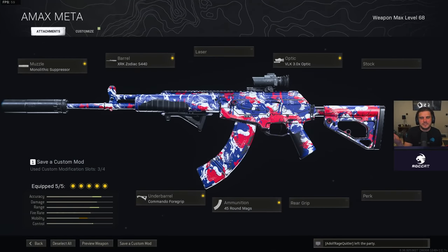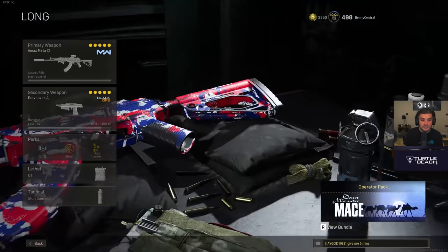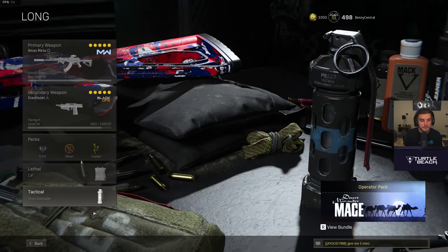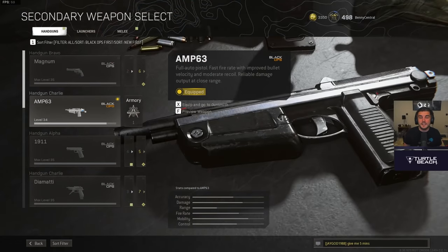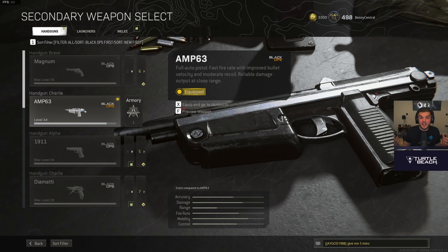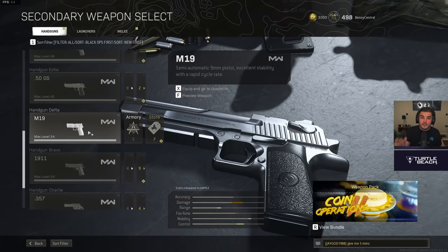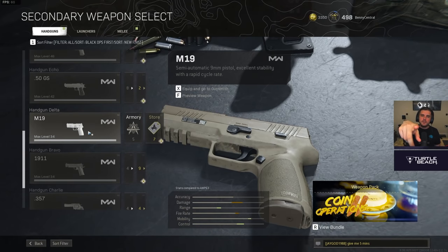I'm pairing this with the Amax. It received a nerf to its headshot damage modifier, but it is still the best gun in the game for mid to long range — upper chest and headshot damage lets you take people down very quickly. You could go for the RAM-7 or the Krig, but the Amax is still king of the assault rifles. The full loadout rounds out with C4 and a stun grenade. Let me know what you think about the Amp 63 in the comments — personally I'm a big fan and I think it's going to be the best secondary weapon currently available. It's the best pistol in Warzone right now.